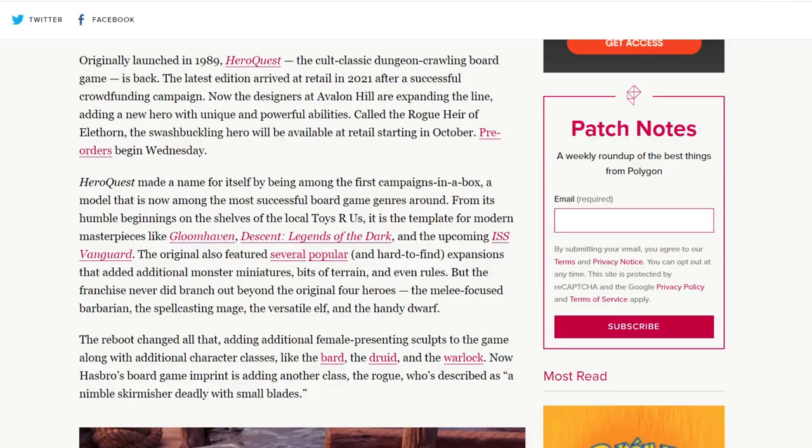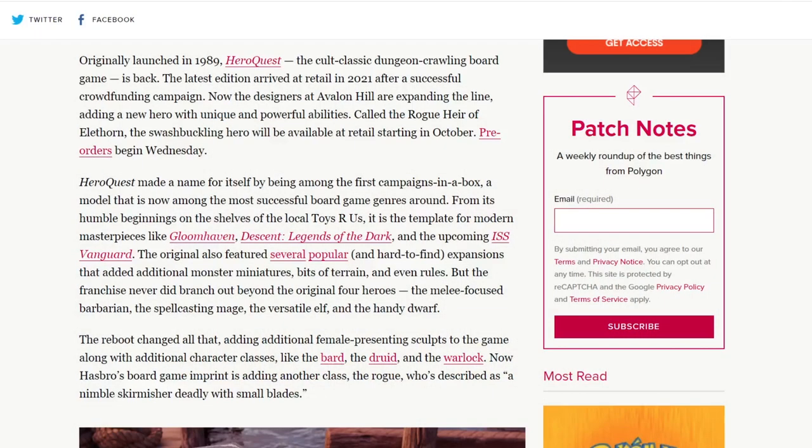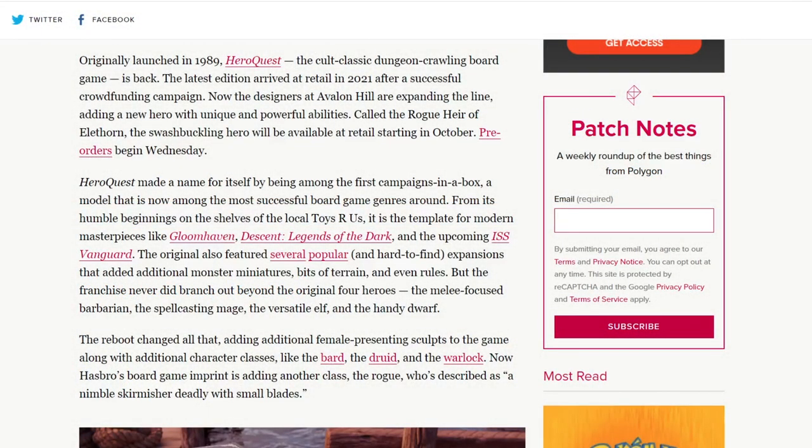Originally launched in 1989, HeroQuest, the cult classic dungeon-crawling board game, is back. It's been back for a while — the latest edition arrived at retail in 2021 after a successful crowdfunding campaign. Now the designers at Avalon Hill are expanding the line, adding a new hero with unique and powerful abilities. Called the Rogue Heir of Elathorn, the swashbuckling hero will be available at retail starting in October. Pre-orders begin Wednesday, which is today.